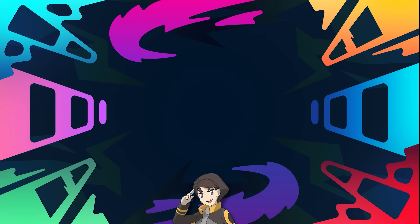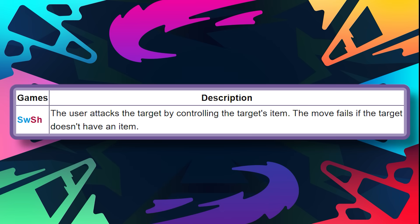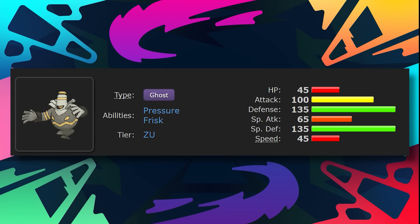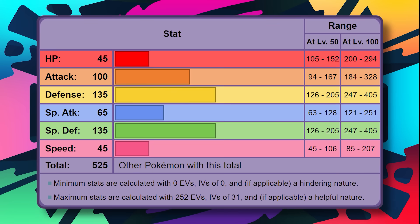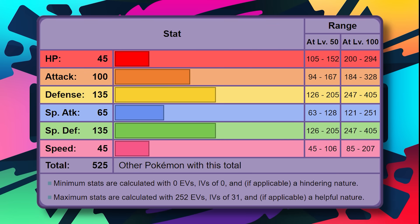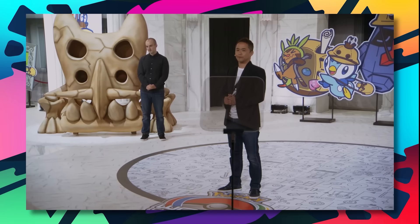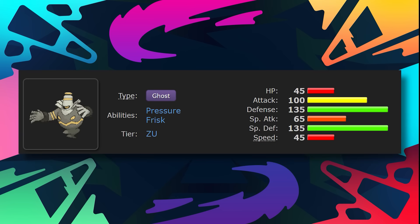Where do I begin with Dusknoir? It has Poltergeist — finally — which makes it almost capable. But even despite Poltergeist, Dusknoir is still one of the worst ghost type Pokemon probably of all time. How'd this happen? Well, first and foremost, they wanted Dusknoir to be a bulky attacker, yet they gave it such amped up defenses with barely any HP to work with, making it more frail than it looks. Secondly, its attack stat just isn't high enough. Base 100 attack was starting to look very outclassed by the time it appeared in Gen 4.